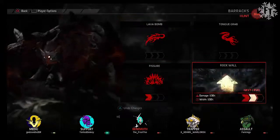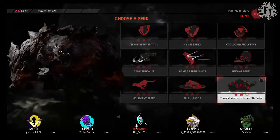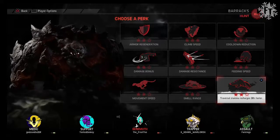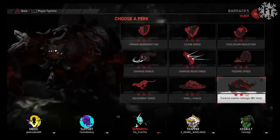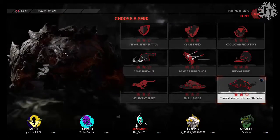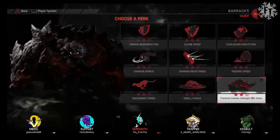We're going to go 1 in Fissure, 2 in Rockwall. What I like to use with Behemoth is the stamina perk — it'll increase how often we're going to be able to use that roll, and getting away with Behemoth is essential, especially in the early stages. I like using the Traversal stamina recharge 38% faster because I only have it up to level 2, so we're going to go with that. Let's do this with Behemoth.